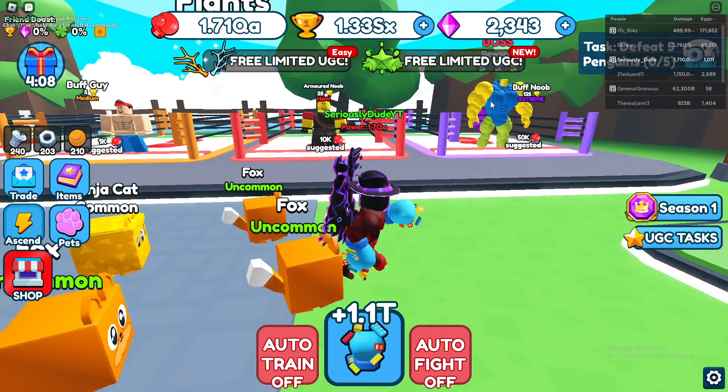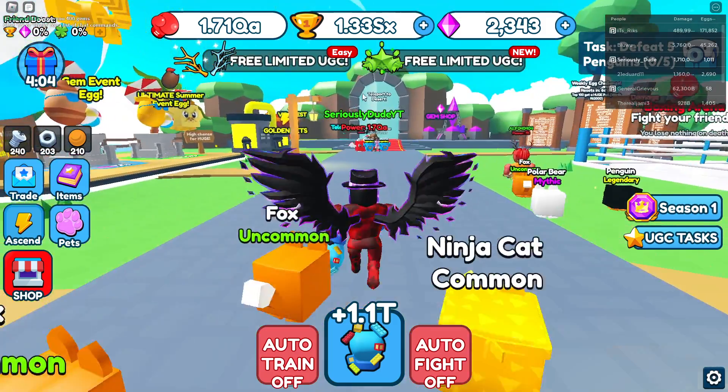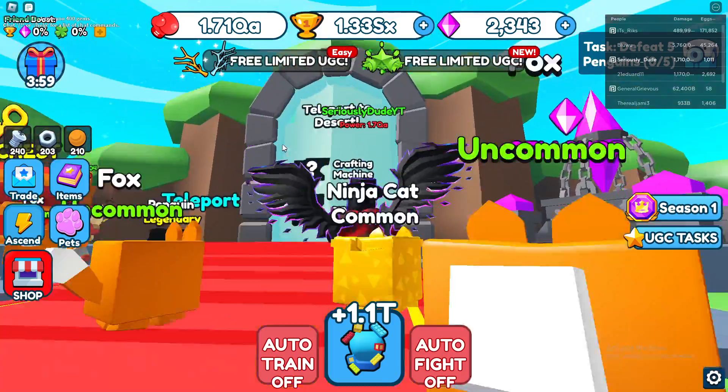The first task is to defeat the Buff Noob Boss. He's right here — he's the first boss you have to defeat when you start the game. Next, you have to defeat the Cowboy Boss, which is the second one.